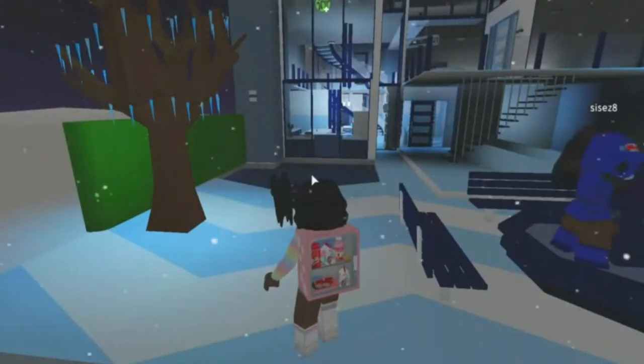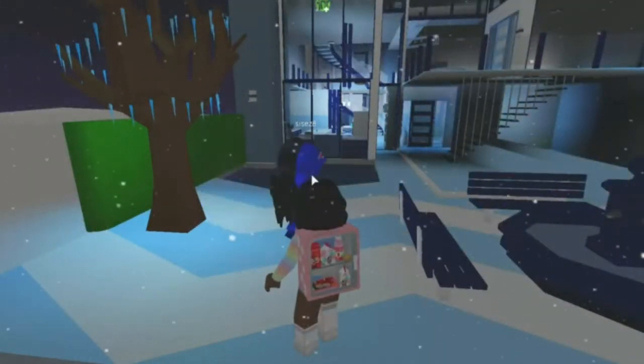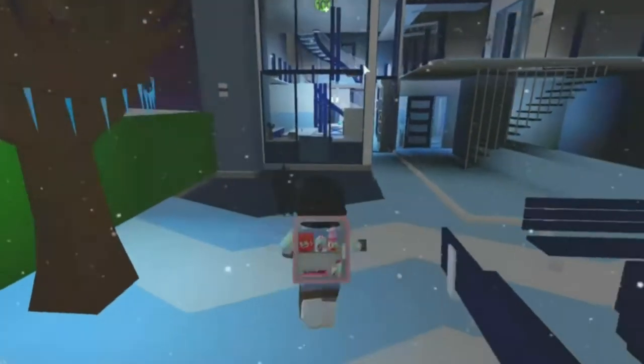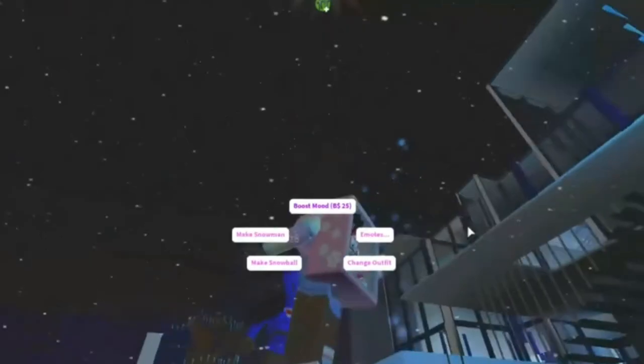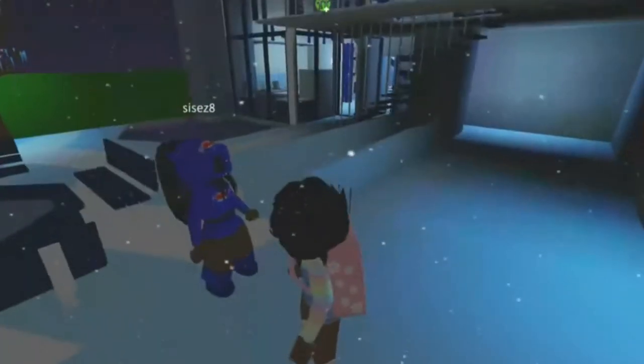We decorated the outside a little bit just to give it some festive feeling. And here we have the fireworks over here — we put some fireworks out here, so let's go check those out. Oh my god, they're so cute! Let's take one each. Fuse all — three, two, one. Look up! Oh wow, oh my god! I love it. We also put some poppers in the office, so let's go check those out.